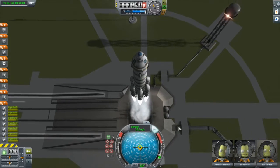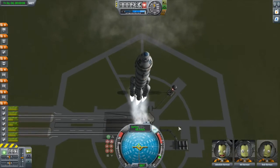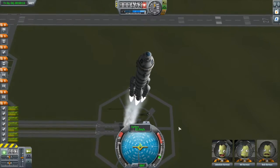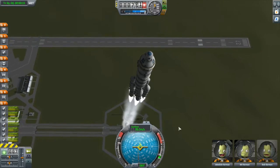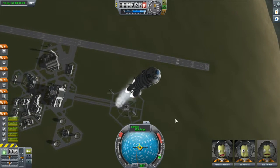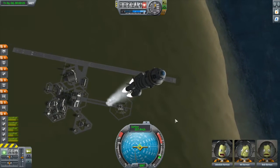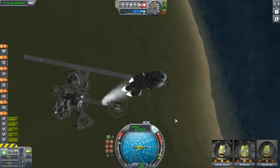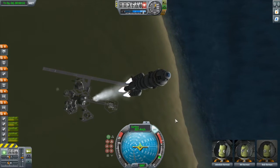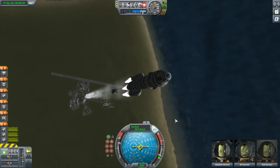We'll start by putting ourselves into an 80km equatorial orbit, which is something I talked about back in episode 2. But other than handling the ascent, I am also carefully watching my fuel because I got to stage. The Kerbal-X here has something called asparagus staging, something I haven't talked about yet. What it means is that all the engines right now are going, but the fuel is only being drained from two of those radial boosters at a time.